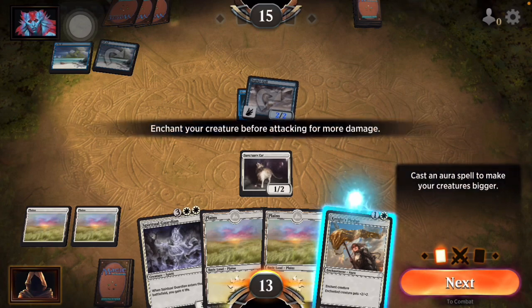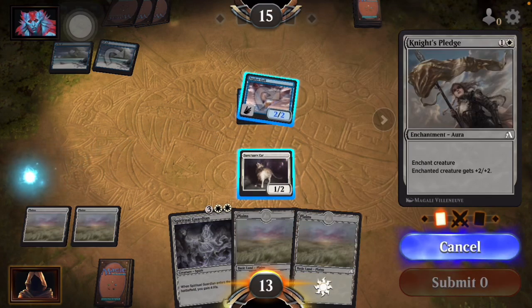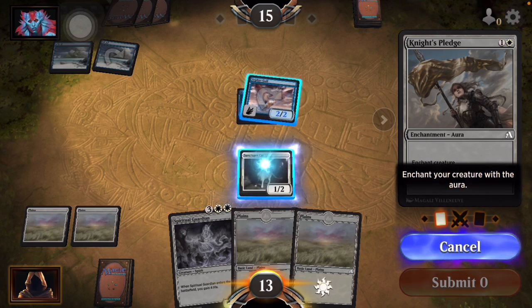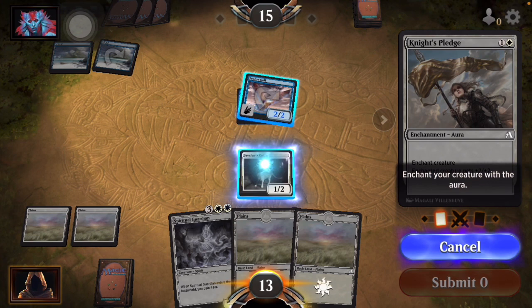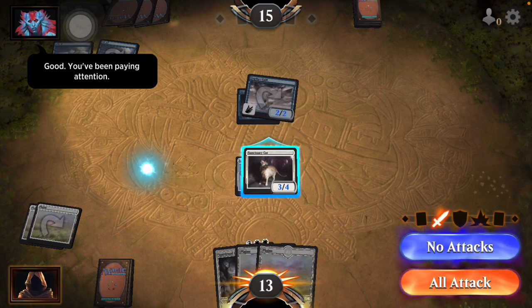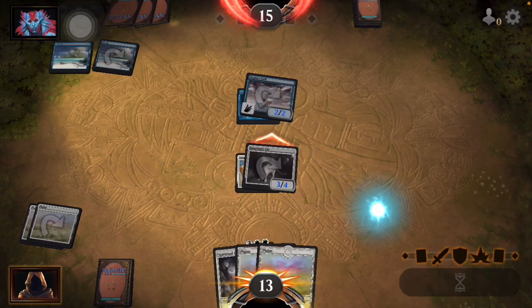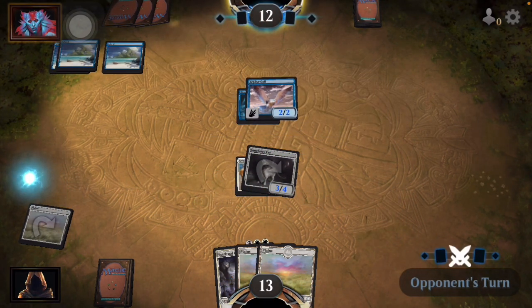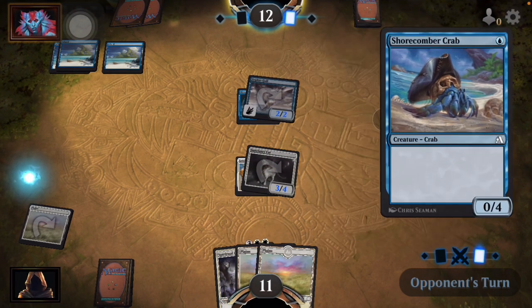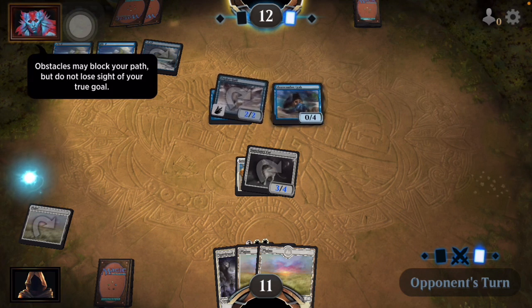Fine, I'll use it on the cat. Normally you'd want to use this on a creature that is worth something — like the Spiritual Guardian who's a three-four; this will make it a five-six, which is a pretty respectable attack. But putting it on a one-two cat is just dumb. We'll attack — and we're zero-four now.